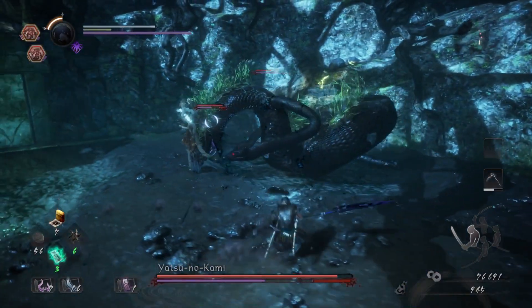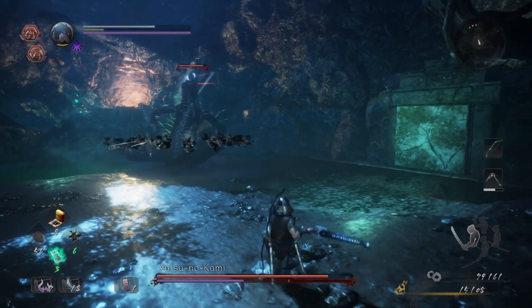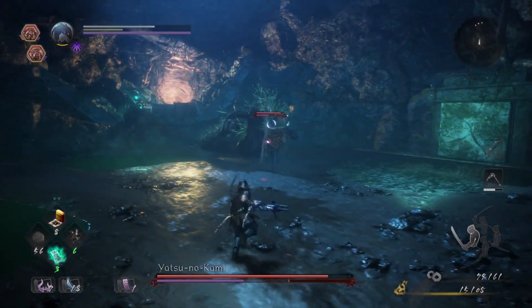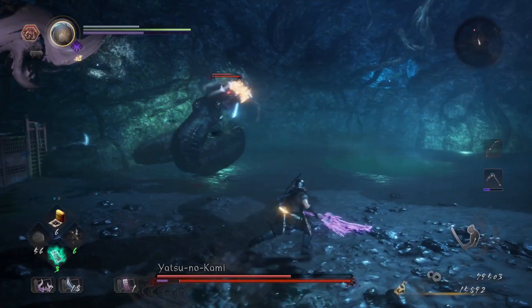Yatsu will spawn waves of knives. They will either converge on you, shoot out in a straight wall towards the player, or spread out with the ones closest to you attempting to home in on you. In all cases, a timely dodge or sidestep is your best option.